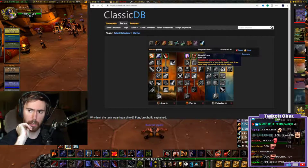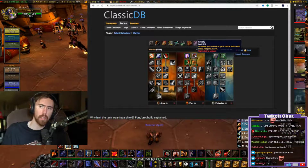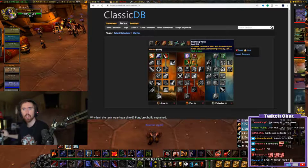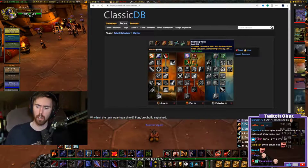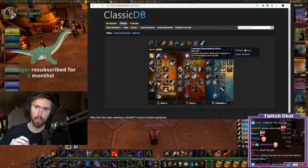Starting at the fury tree, you get five points in Cruelty for five percent critical strike chance - very useful, that just makes sense. The next talent is more of a PvP talent, it doesn't actually boost damage or anything, it just increases the duration and range of Battle Shout and Demoralizing Shout. Cruelty is obviously a must.